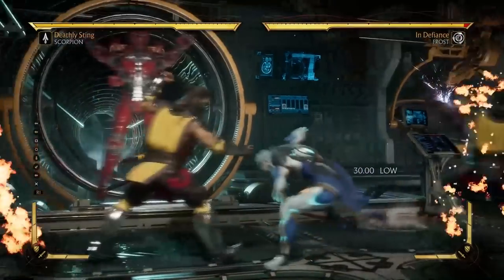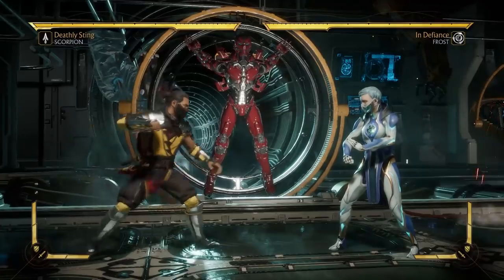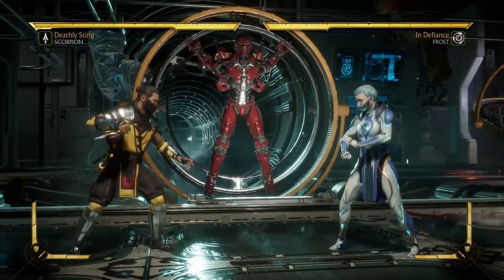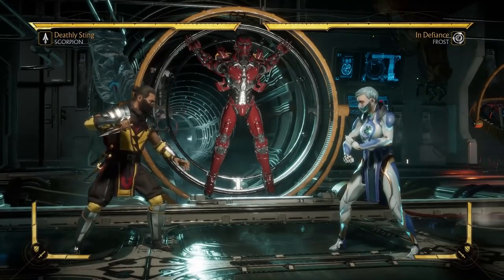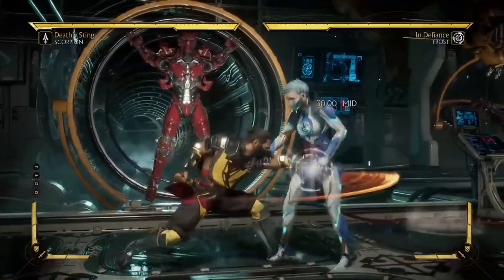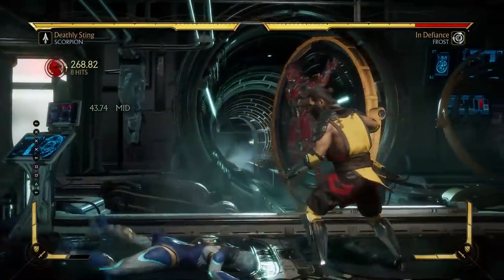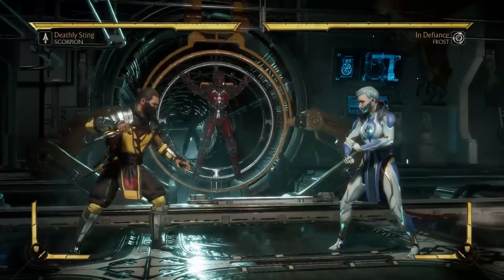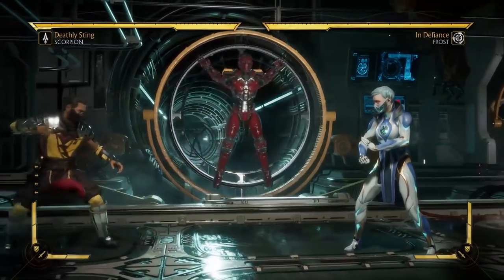However, before we go into that, I do have to mention that there is a hit confirming tutorial in this game in the tutorial options. I've checked this tutorial out and I think while it does kind of explain what hit confirming is, it doesn't really do it in the best way and it doesn't go into too many details either. I feel like it's kind of a shallow short little tutorial, which is good, but there is much more to talk about with hit confirming than that.